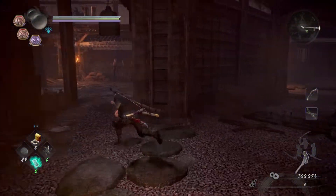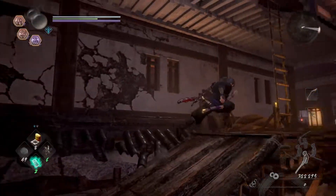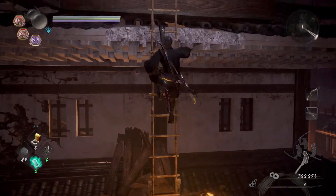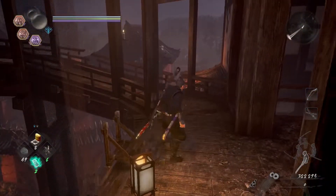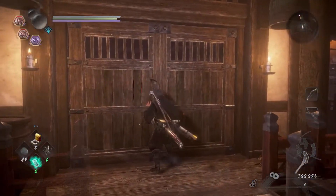Hey, what's up everybody, Holmes here and welcome back to some more Nioh 2 boss guides. Today we are going to be taking on Meida Toshie. This was one of the earlier beta bosses and this fight didn't change at all, so if you fought him there and kicked his ass with ease, it should be the same here.